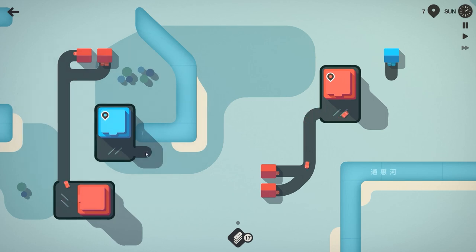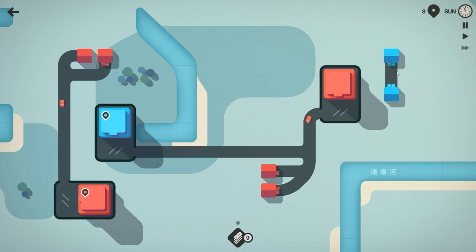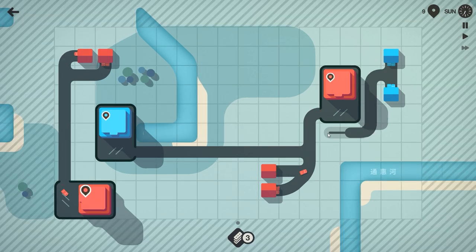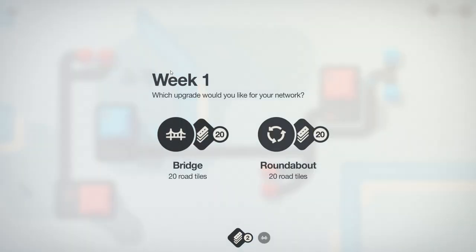I believe that these people can go to their respective stores as long as it is the same color. But now we have a blue color to concern ourselves with. Well, that does complicate things. And now we're going to go ahead and build out some roads. Blue will travel to blue, and red will travel to red.